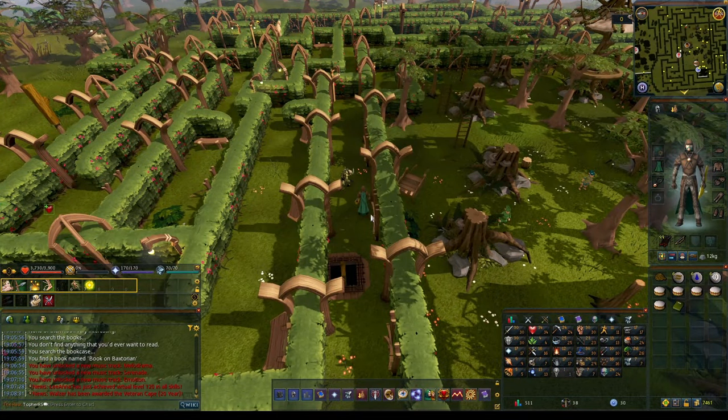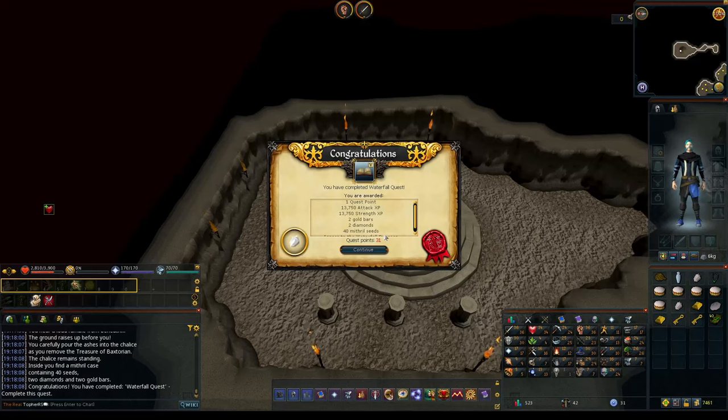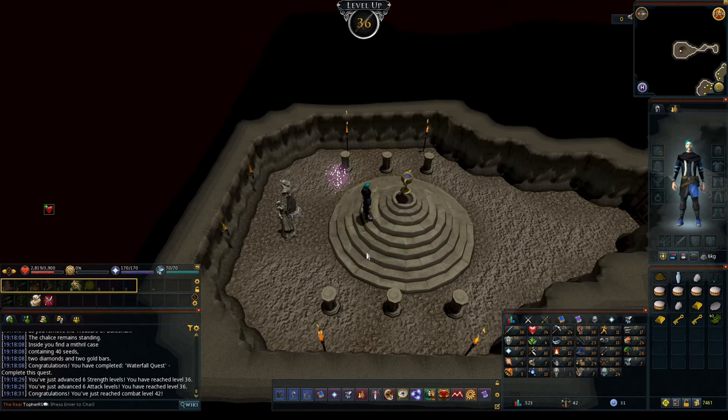I might have just been kind of dumb when I did this like two or three years ago without Rune Light and the Quest Helper, but I swear this maze was a lot more confusing. I feel like they made it a lot easier to understand, but I specifically remember that hill giant and that goblin being right there. So I think I might be tripping, but I might have just been an idiot two years ago — I swear this seemed way easier than it did before. But we're here, that's all that matters. And that is Waterfall Quest completed! That was not as bad as I remember because I've done it so many times on old school. I remembered pretty much exactly what to do, and that pushes me up six strength and attack levels, so 36 of each. Awesome.